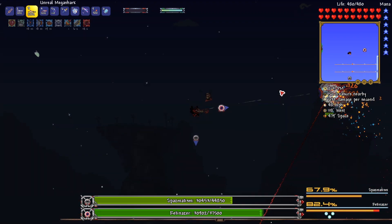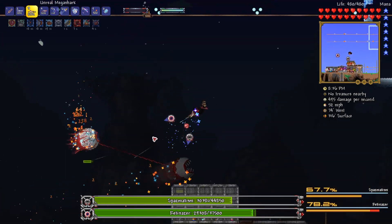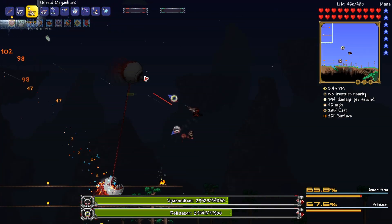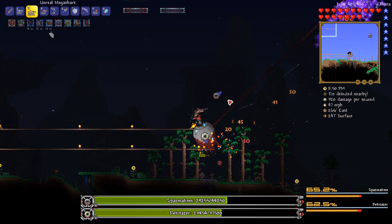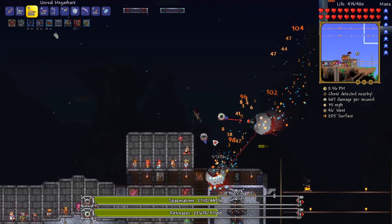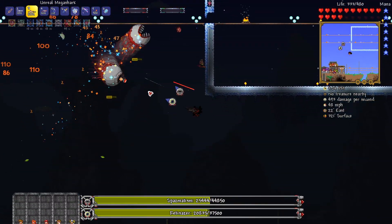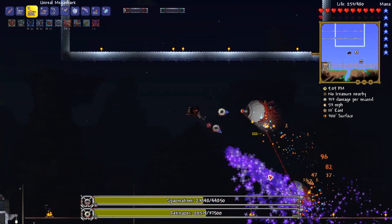Counter-scarf for the win, baby! Okay, so far so good. I'd like to kill the green one first, probably. Getting hit by a bunch of stuff. It's shooting lasers very quickly - it's hard to dodge them, actually. Oh man.